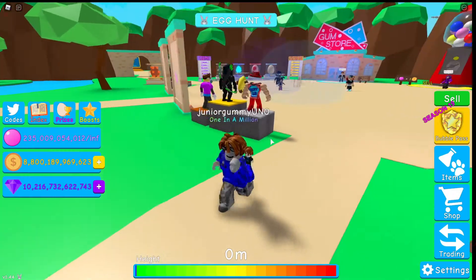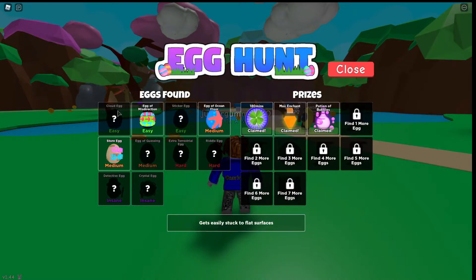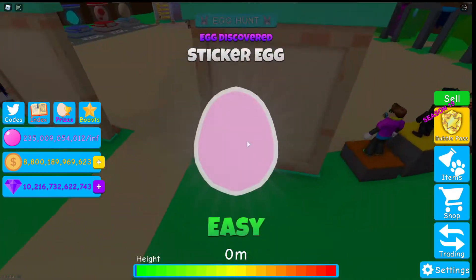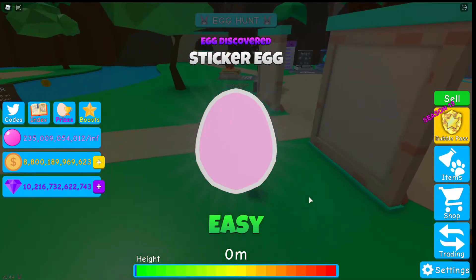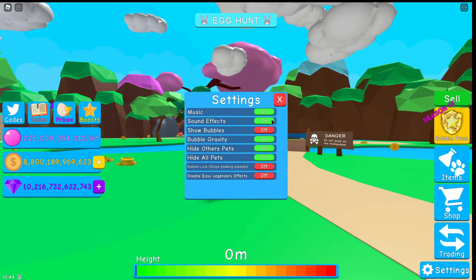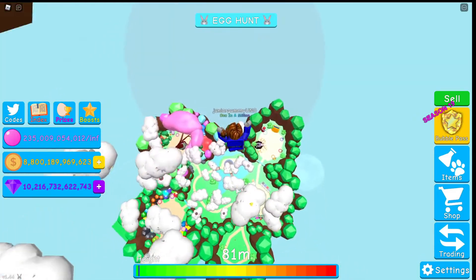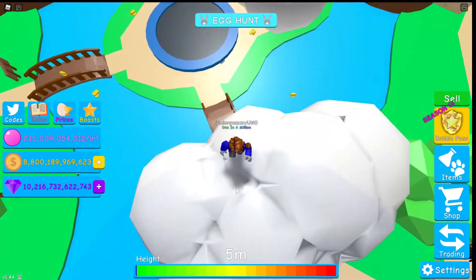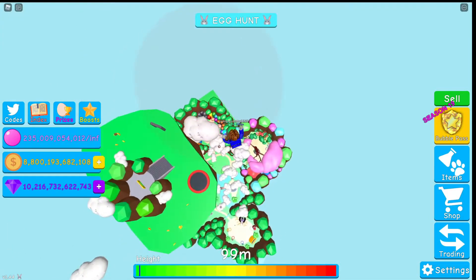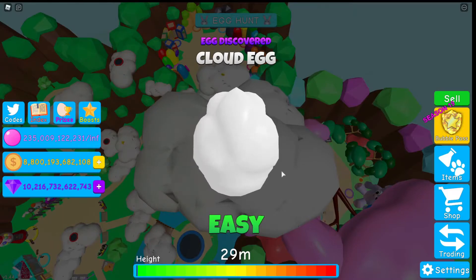Five minutes after stopping the recording, I figured out where the two easy remaining eggs are — the sticker egg and cloud egg. Here is the sticker egg — pretty easy, I was being blind and probably walked by it a lot of times. Then the cloud egg: I had to enable my bubble gravity to jump. The cloud egg is on top of the clouds, which is kind of hard to get to. You just need to jump — it's right on top of the cloud. Got it — we got the cloud egg.